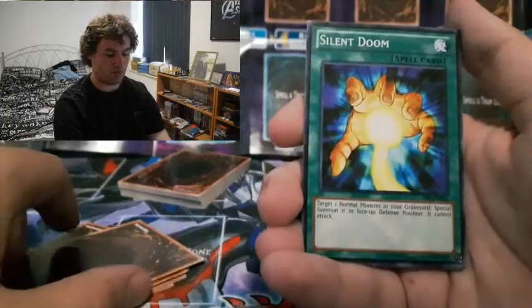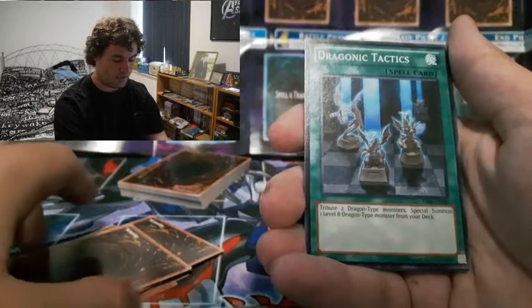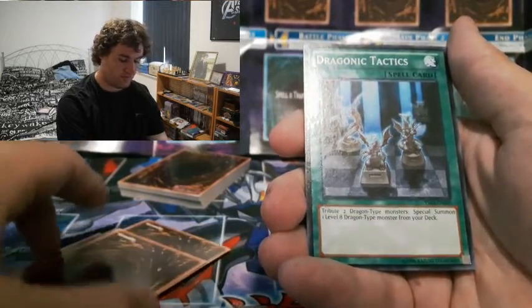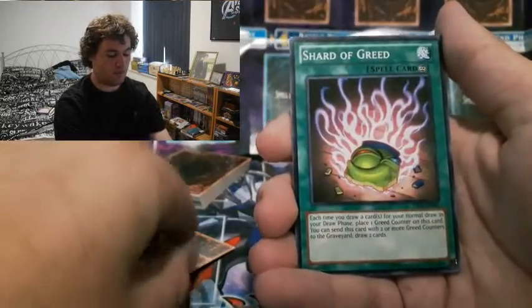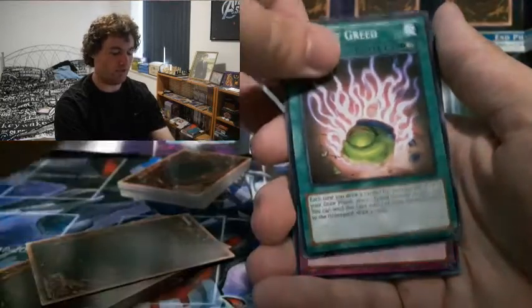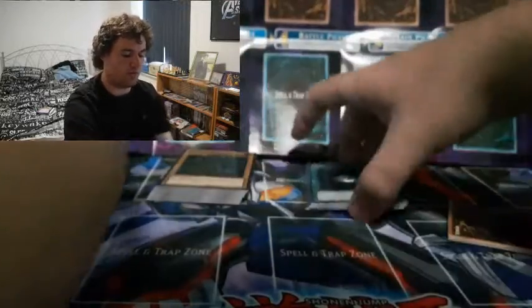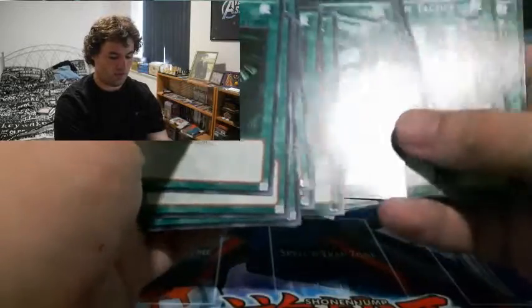Silent Doom - yes, because we've got some great normal monsters. Dragon's Mirror - tribute two Dragon-type monsters to special summon a level eight Dragon-type from your deck. Yes, especially when you've got two Blue-Eyes White Dragons and want to call out Blue-Eyes Shining Dragon. And that's it for spell cards - a pretty decent selection, with powerful ones like Dark Hole, Mystical Space Typhoon, and Shrink.